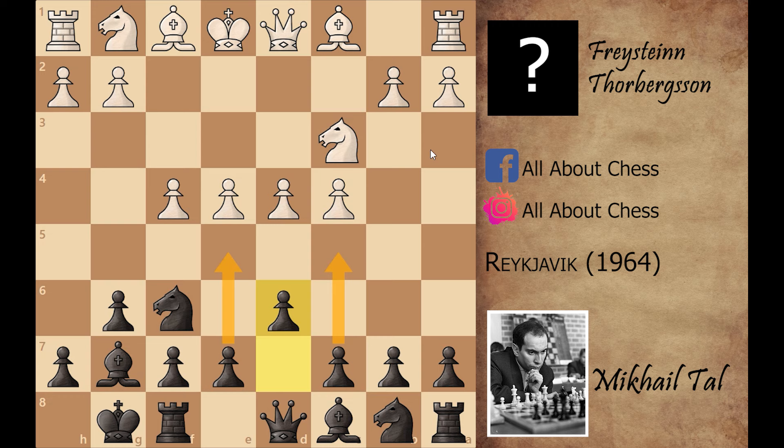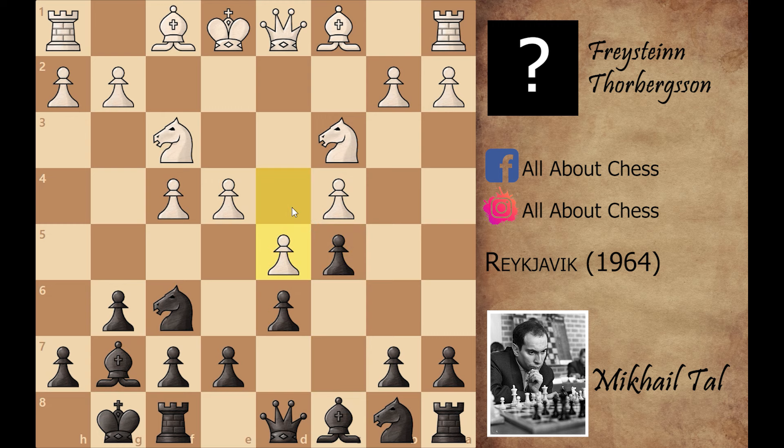Knight to f3, c5, attacking the d4 pawn, so white played d5. Mikhail Tal again attacks the center with e6. White played bishop to e2, e captures on d5, e captures on d5, and now Mikhail Tal played b5. White can capture this pawn with the knight, and white played knight captures on b5.